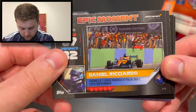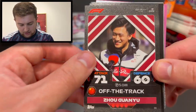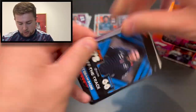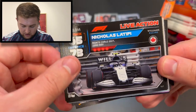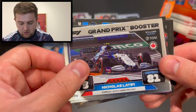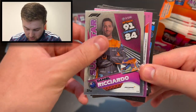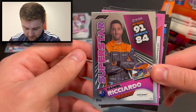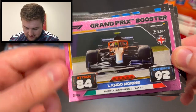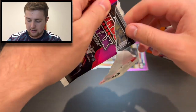Epic moment Daniel Ricciardo for the Italian Grand Prix — McLaren's first win in about eight or nine years. Off the track Zhou Guanyu, Dennis Hauger hero for Prema, off the track Esteban Ocon, Nicholas Latifi live action from Monaco, Tsunoda live action from Abu Dhabi, speedster Verstappen, grand prix booster Nicholas Latifi, Daniel Ricciardo F1 superstar, and a grand prix booster Lando Norris from the Italian Grand Prix — a nice one to have.